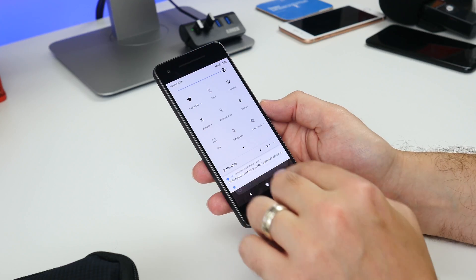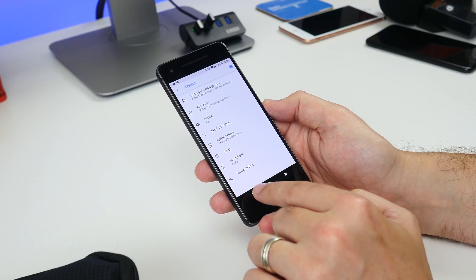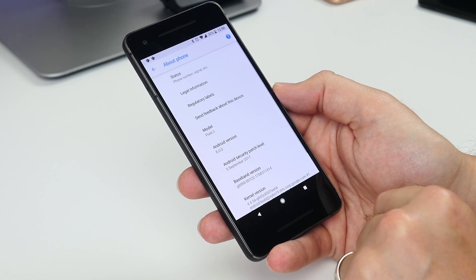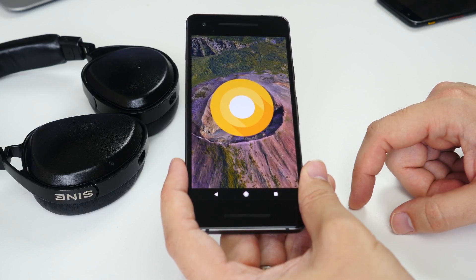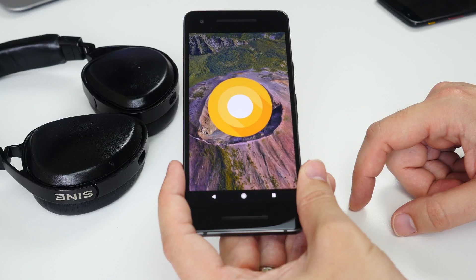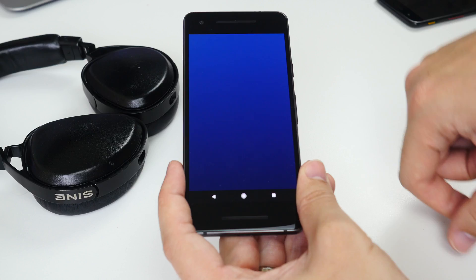The process of getting to the Easter egg is the same as in previous years. Just head to Settings, tap System, then About Phone, and tap repeatedly on Android Version. You'll have a screen with an Android Oreo logo on it with your wallpaper. Tap repeatedly on the O and then long press on it until the mini game appears.